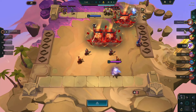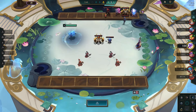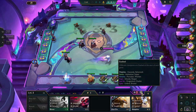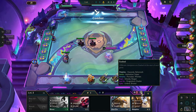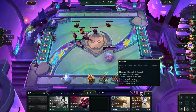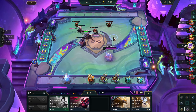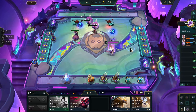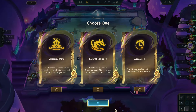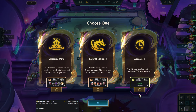Did anybody take anything illegal? Like 3 Fortune? Doesn't look like it. This Exalted is apparently pretty good, probably because Malphite and Cain together — like Heavenly Cain Leesun or something like that. Augment options are Enter the Dragon, Cluttered Mind, and Ascension.